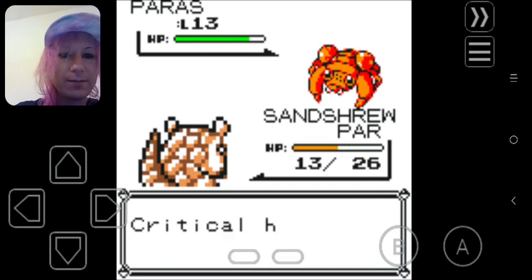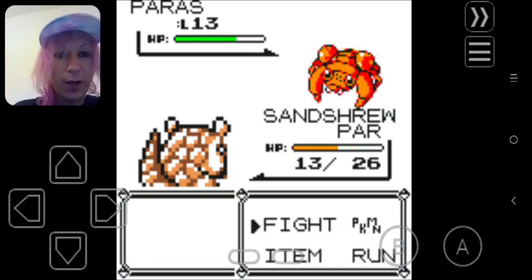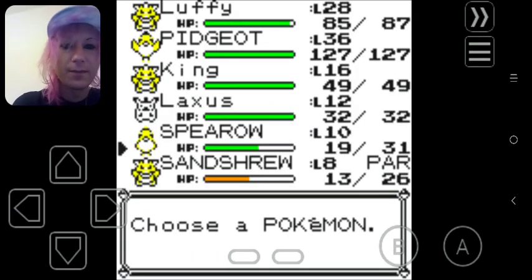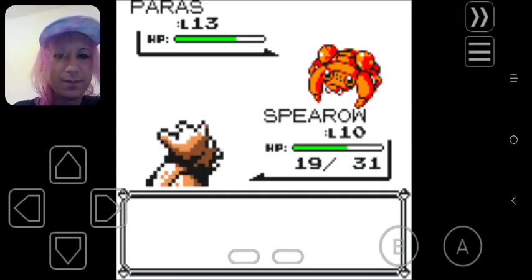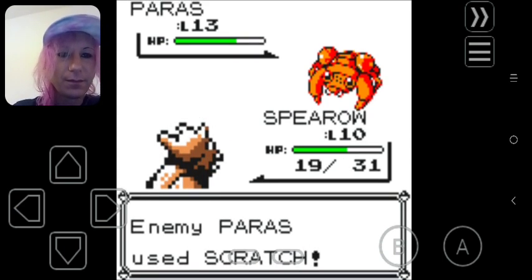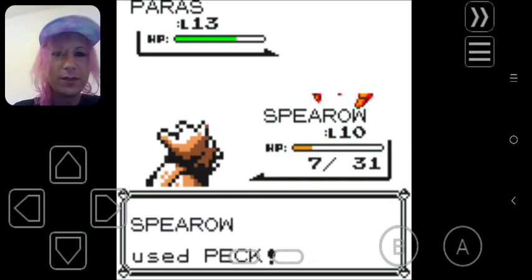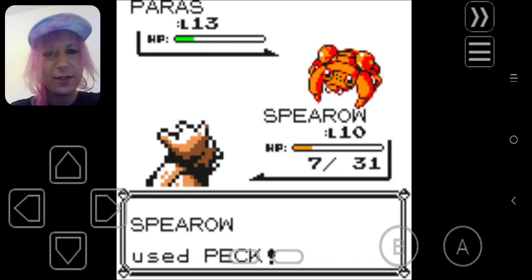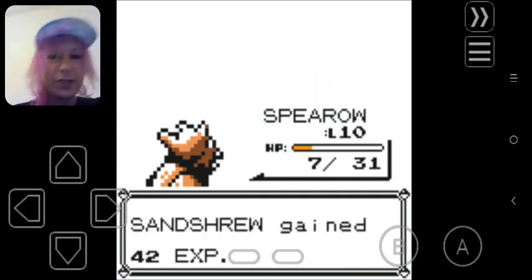This isn't gonna go well. Critical hit. I know it's super effective but I don't really have much choice. I mean, at least it's a couple levels above me, so maybe it won't take it out in one hit. Please don't kill it — I need to catch you!